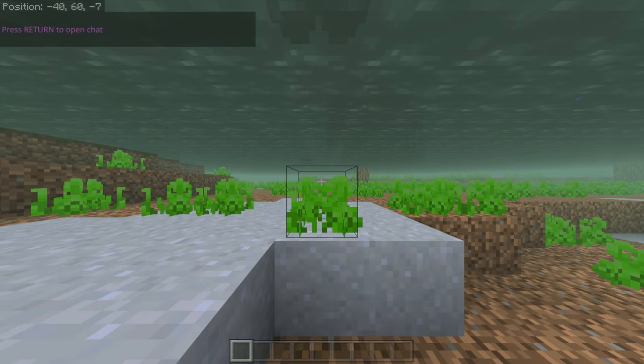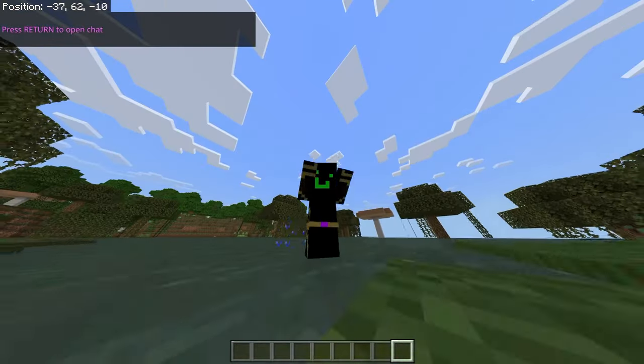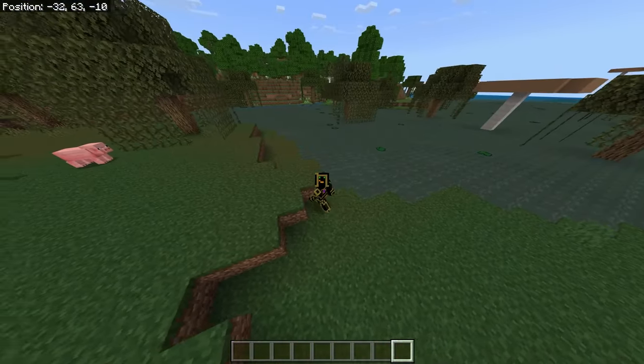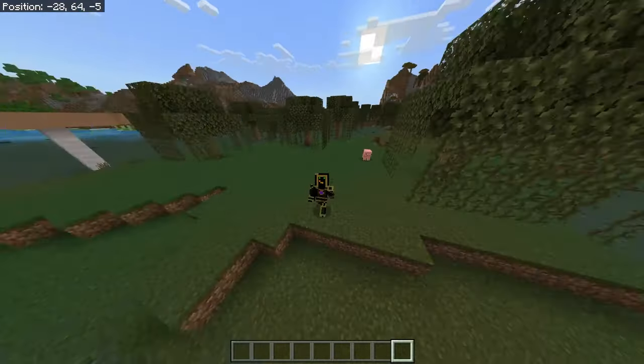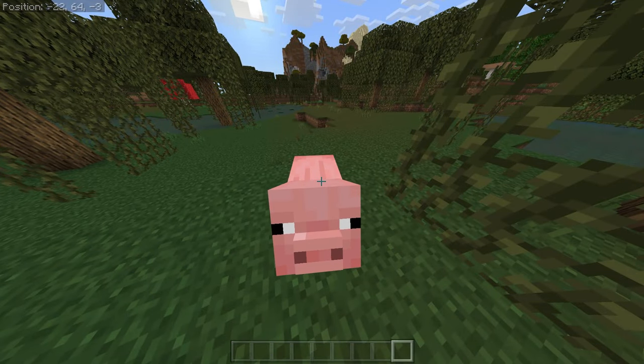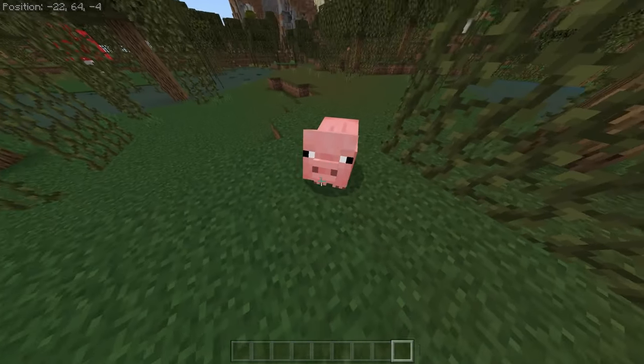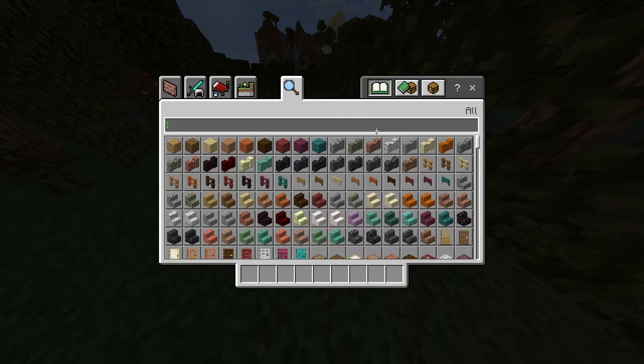Once you first spawn in this world you'll be at negative 40 and negative 7, around that area. You'll spawn under the water for some reason, but that's okay. Head over to the left where you can see a little island. Sometimes a pig will spawn — if the pig did not spawn, make sure to just restart the seed. Make sure that the pig is here.